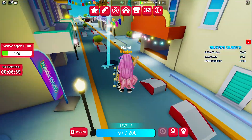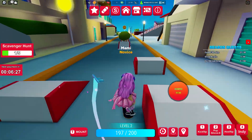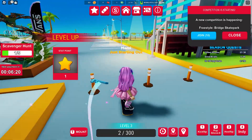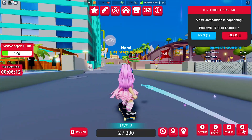For the second item, let's head back to the main island. Vans World has a bigger map compared to Gucci Town, so riding your skateboard is recommended. If you get lost, look up again and find the beam.